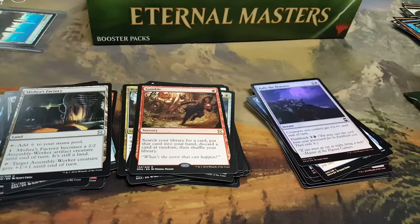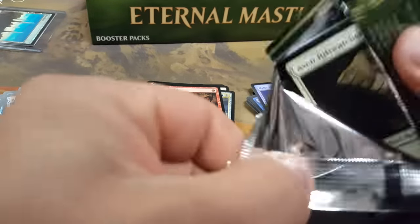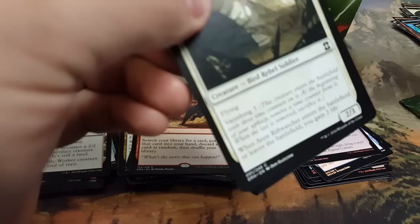Gamble — if V-Mac wants one, he needs it for his deck. Clearly going for the Griselbrand build. For a card — put that card into your hand, discard a card at random.